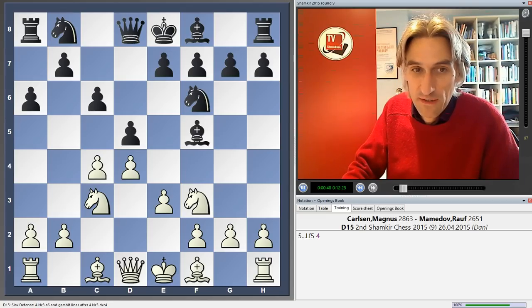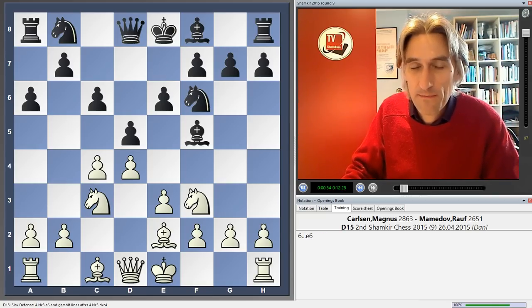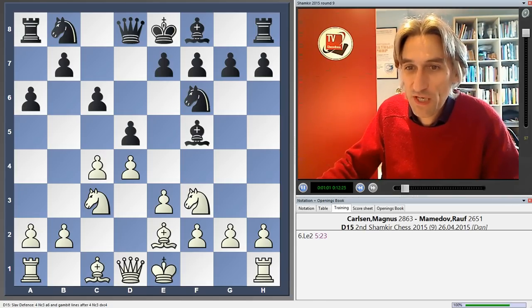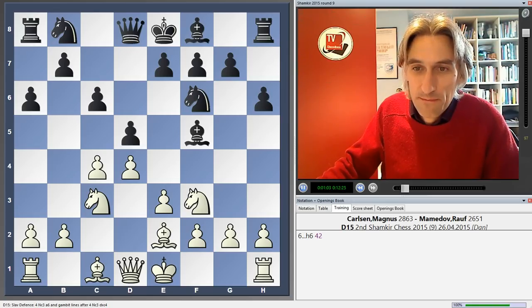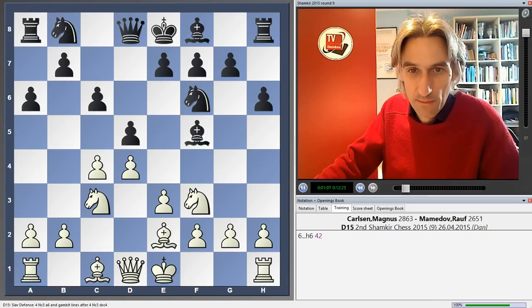Carlsen played his speciality, Bishop e2. The idea is that after e6, White will nab the two bishops, and you can count on some advantage there. So Mamedov played the approved move, h6, giving the bishop a bolt hole. And now Carlsen played Bishop d3.